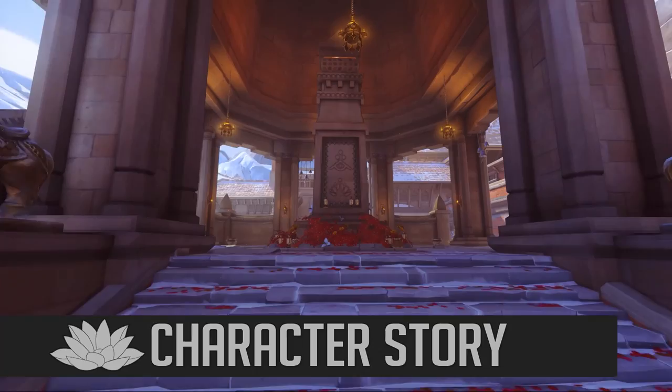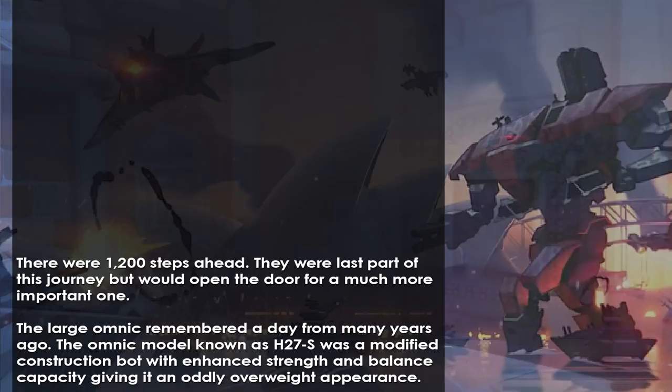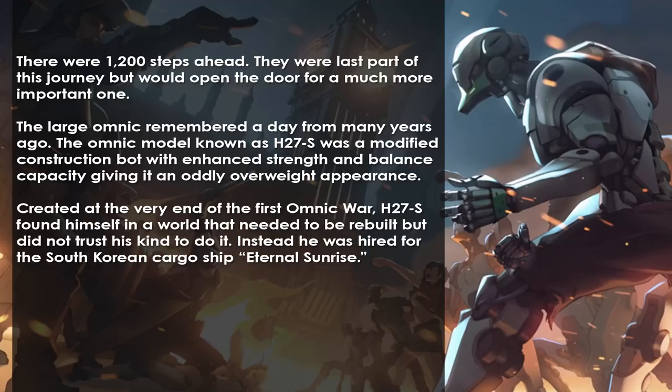There were 1,200 steps ahead — the last part of this journey, but one that would open the door for a much more important one. The large Omnic remembered a day from many years ago. The Omnic model known as H-27S was a modified construction bot with enhanced strength and balance capacity, giving it an oddly overweight appearance. Created at the end of the First Omnic War, H-27S found himself in a world that needed to be rebuilt but did not trust his kind to do it. Instead, he was hired for the South Korean cargo ship Eternal Sunrise.